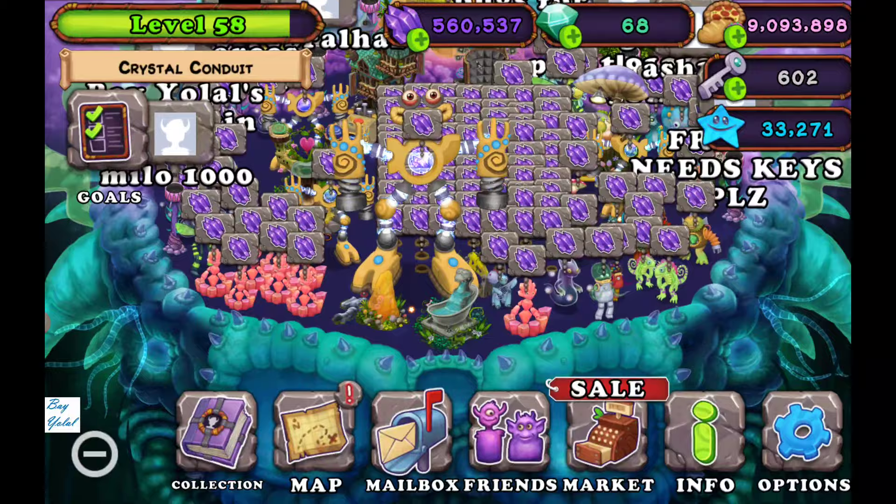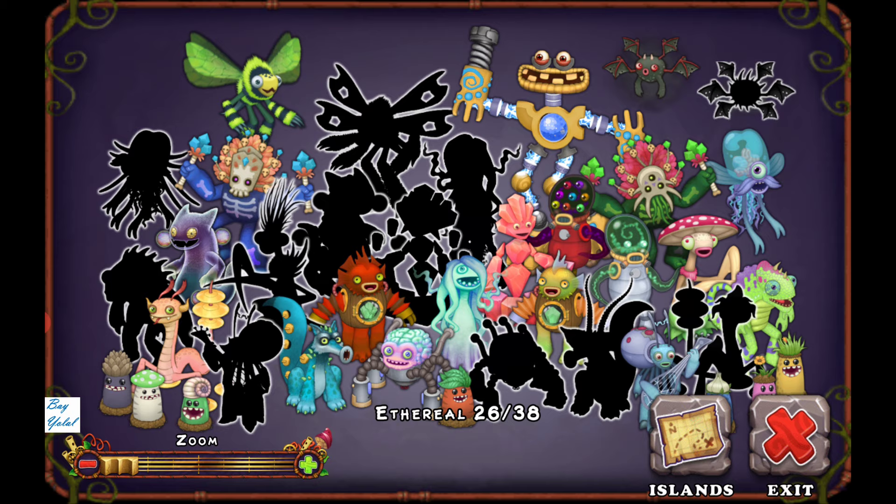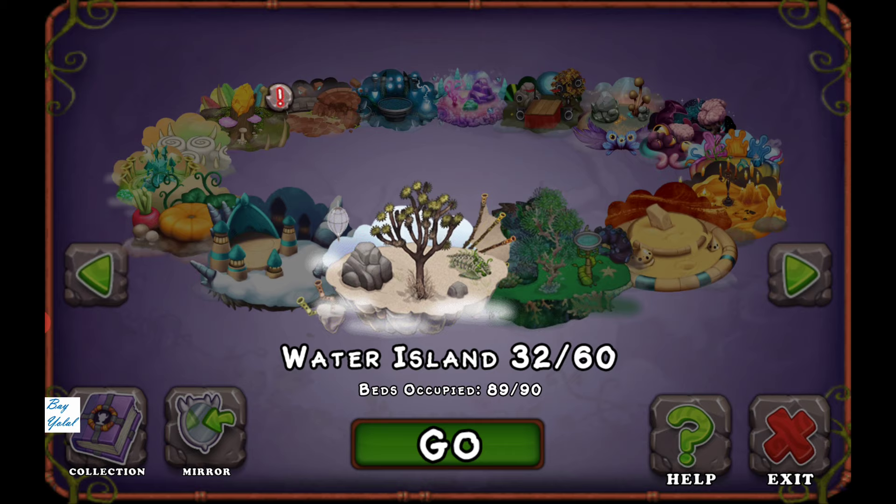Looking at all of the monsters, we can find some shards from ethereal monsters. Imagine that you have no monster — what should you do? First of all, you should go to Plant Island.